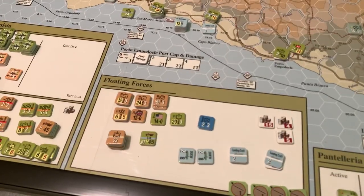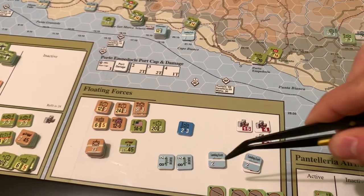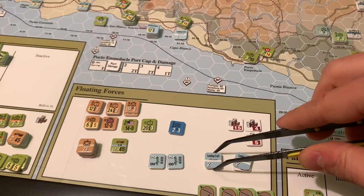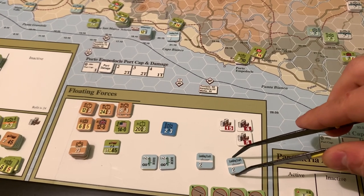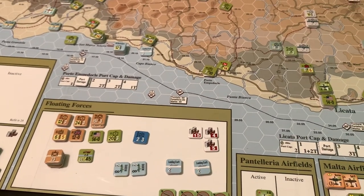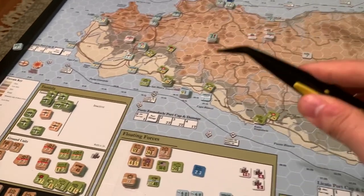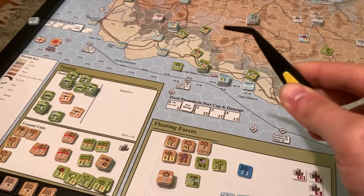Most of the Americans have come out of the floating forces box at this point, though there's still a ton of supply that needs to get landed. Two landing craft are waiting for the exploitation phase to drop their supply loads into ports, which will be useful for getting it on the map without using up port cap in that particular phase. The 23rd armor from the British, along with a bunch of artillery and headquarters for both sides, are waiting to come on next turn.